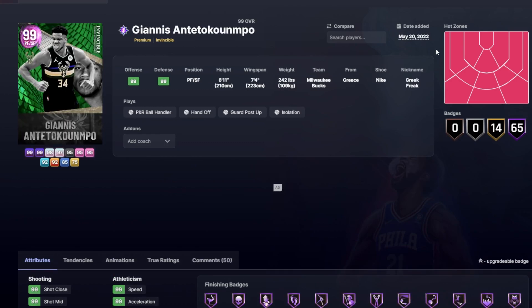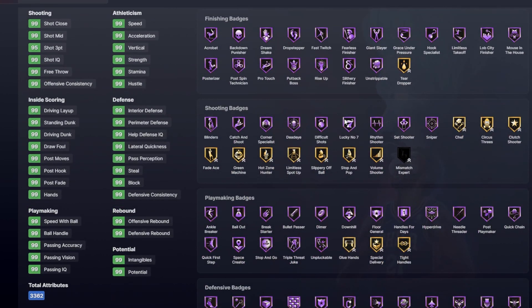Next, Giannis. Did you really think there was going to be a top 10 small forward or power forwards list that wasn't going to include Giannis — especially the Invincible? The card is just absolutely insane. 6'11", 7'4" wingspan. We're talking about Giannis with a 99 speed — like, it shouldn't be allowed, honestly. He also has Hall of Fame Sniper, which again, shouldn't be allowed.